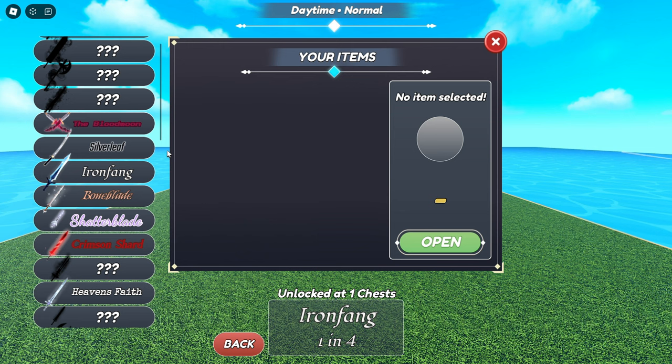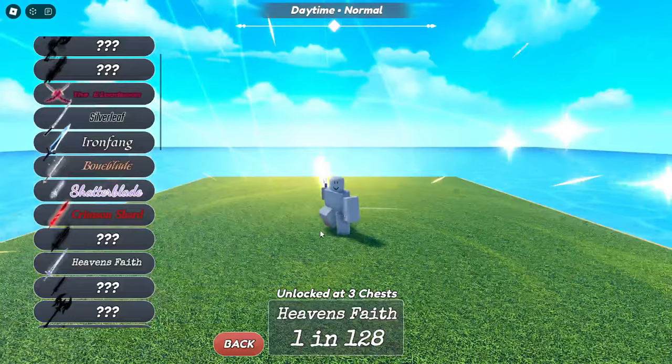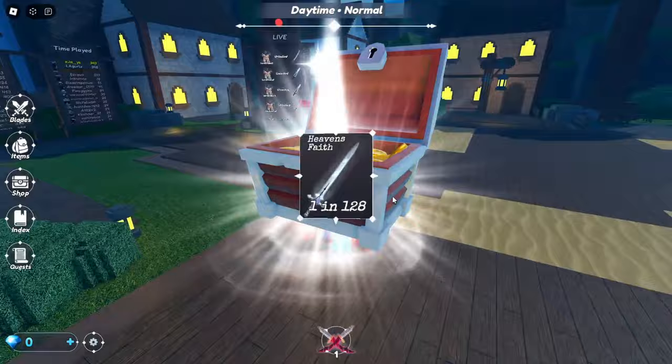Maybe we can look in our index to see if we got any of them. So Crimson Shard — we need the 1 in 32, we need 3 of these. Then we need Vow of Fang, which we don't have any of. And we need Heaven's Faith which is the 1 in 128. We could already almost get that! So let's go in our settings — we're just going to skip stuff 1 in 30 and below. Already equipped. We need 3 of those.